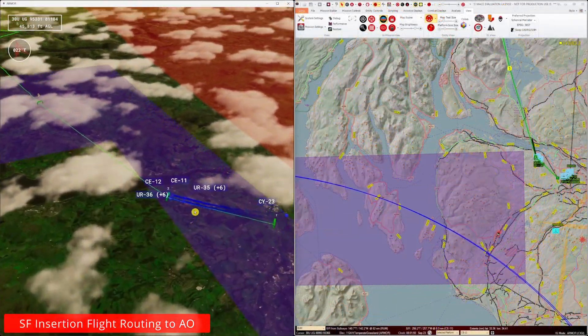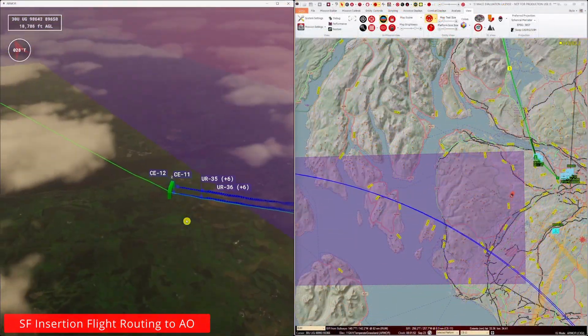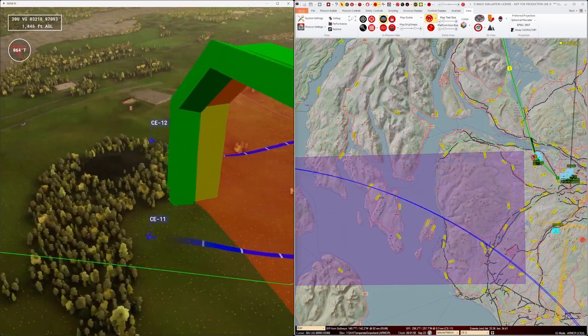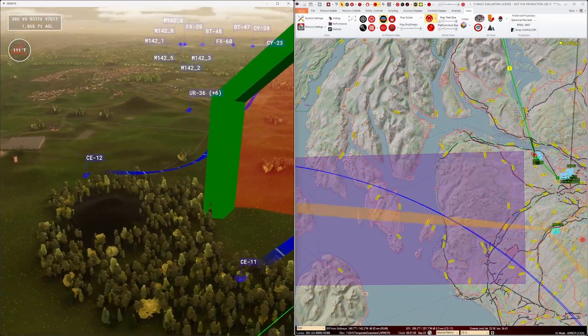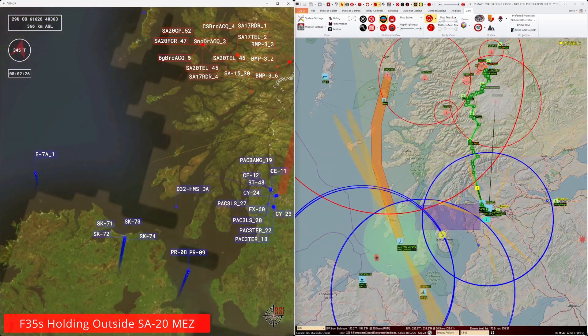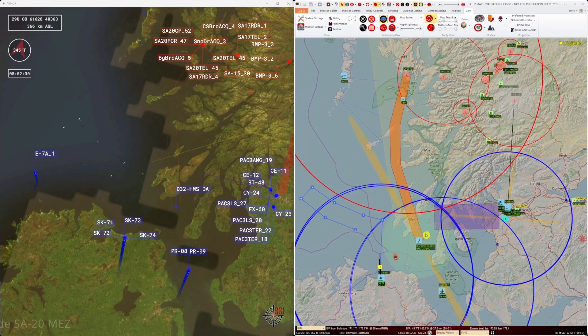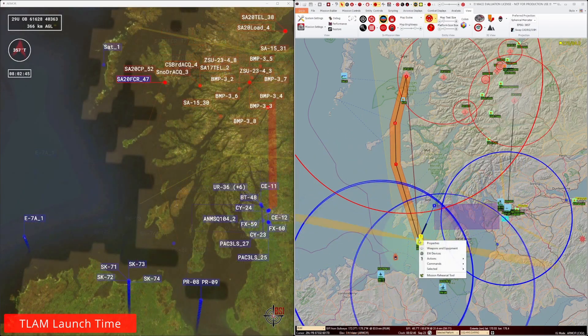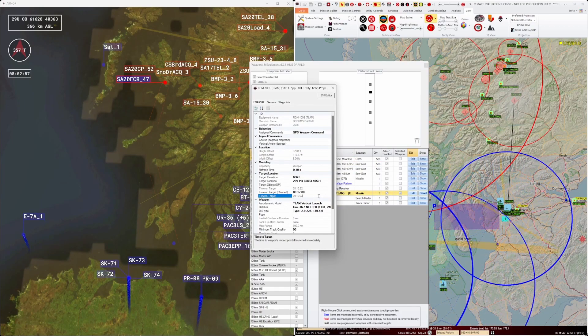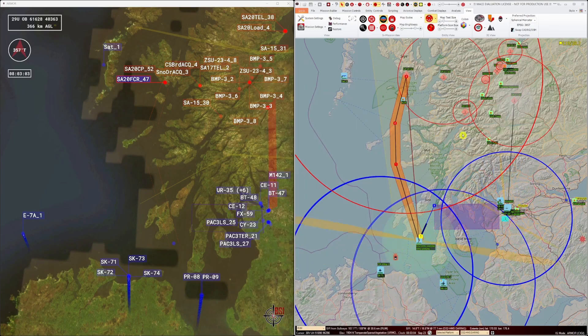Here we can see effective jamming of the SA-20 site from our EA-18 assets. Our SF insertion flight is already on the move, making their way to the border. Our F-35 flight is airborne and moving forward to as far as they'll go until the SA-20 site has been disabled. I can check when the TLAM is supposed to launch to hit the 0817 TOT, which coincides with the SF insertion team crossing the border.